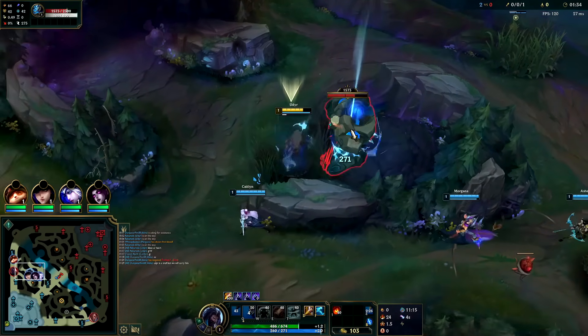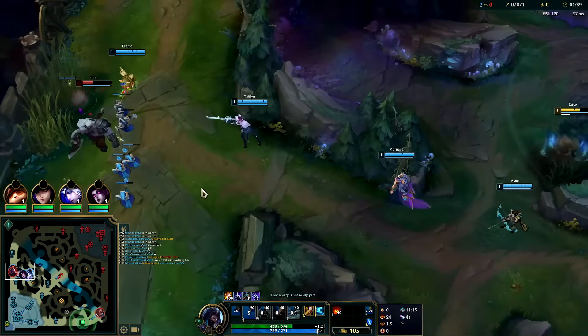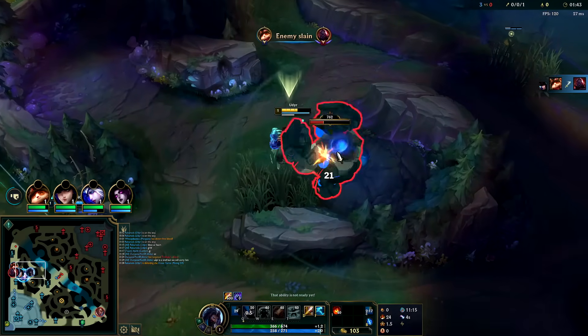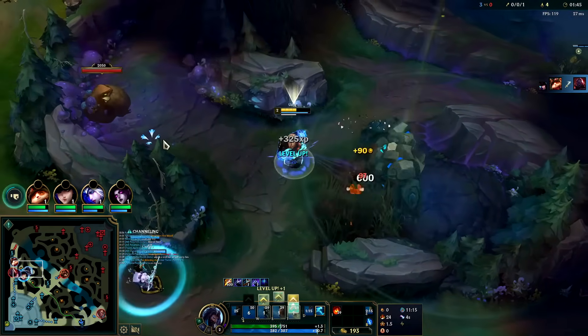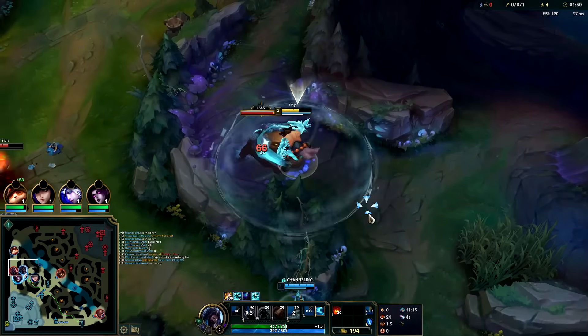It looks like Scion is going to die but my bot lane shouldn't be doing this — it's not worth losing all that CS. My whole team is going to lose a ridiculous amount of minions. We'll pop our W when we're almost in auto range since it extends our auto range and can pull the camp into us, then we pop Q.